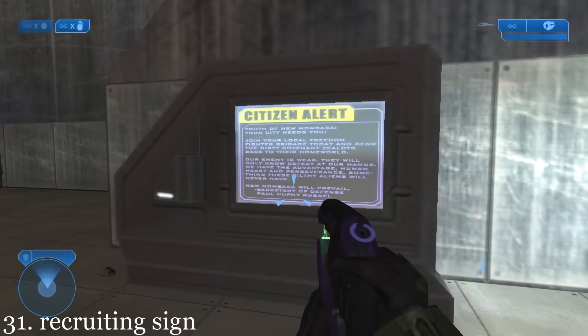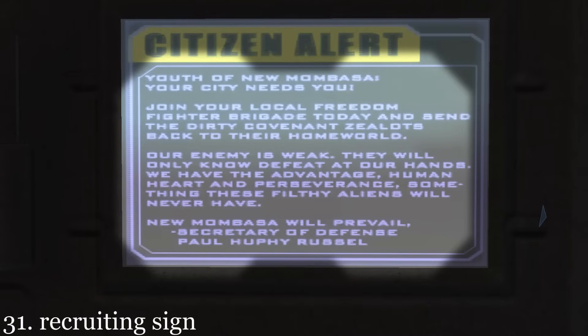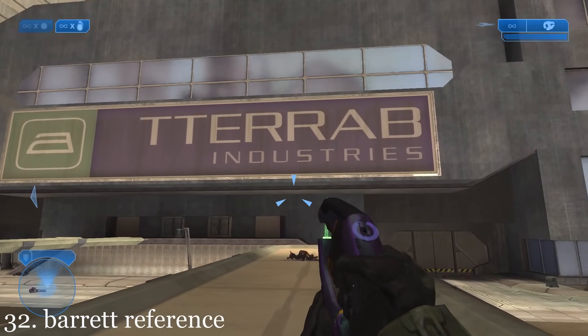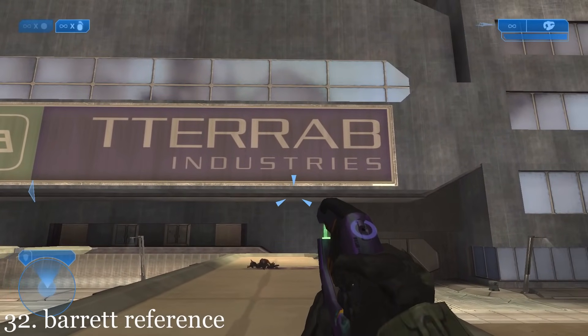This sign has an insurrectionist recruiting advertisement. This company sign is Barrett spelled backwards, a reference to Bungie level designer Chris Barrett.